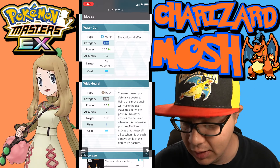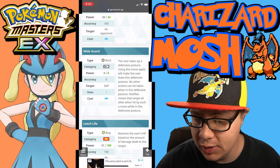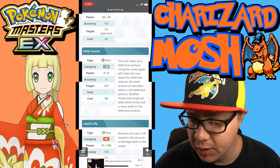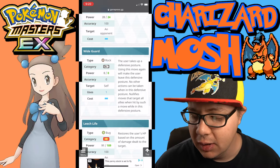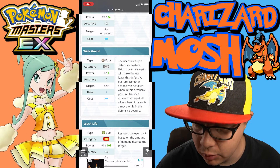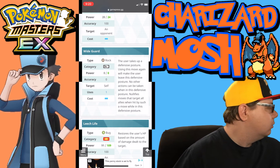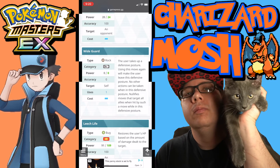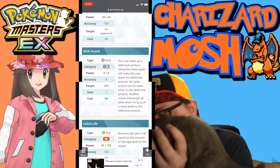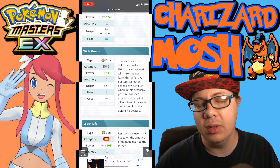Wide Guard is a Rock type move with one use, costing one move gauge. The user takes up a defensive posture; using this move again will make the user leave this posture. No other actions can be taken while in this defensive posture. It nullifies moves that target all allies when hit by such a move while in this posture — so it only works against AOE attacks, keep that in mind.